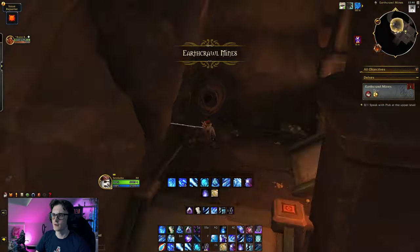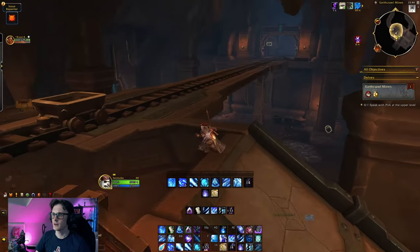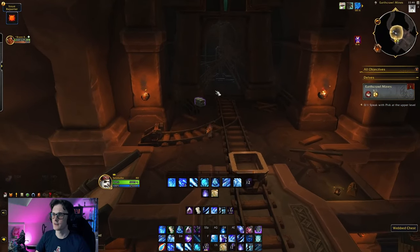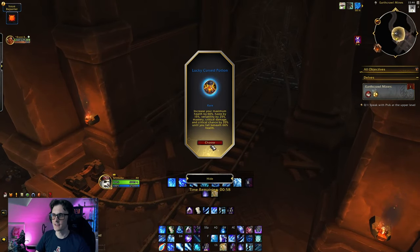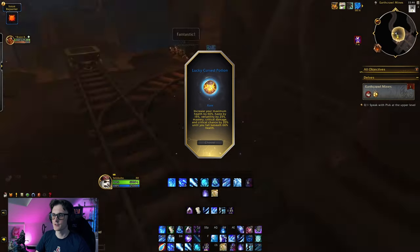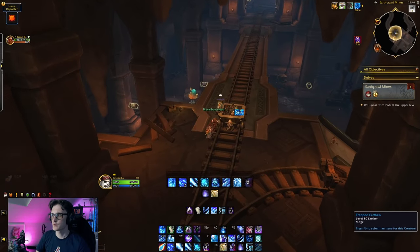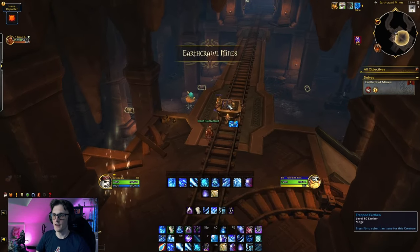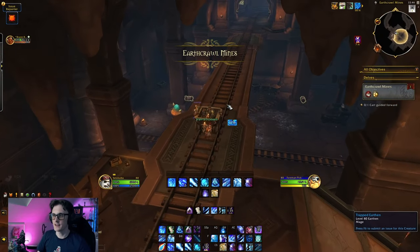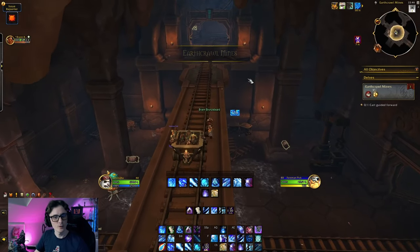I can grapple quite far here. Give me that power — yes, yes, lucky cross potion! This is where we do damage. Speak with Pivik at the upper level. I bet things are gonna hit the fan now. Card guided forward.